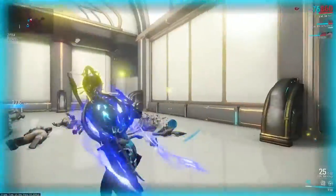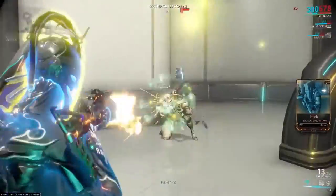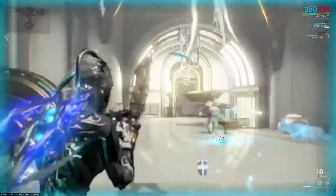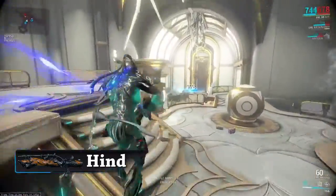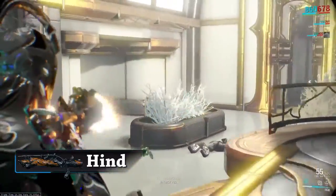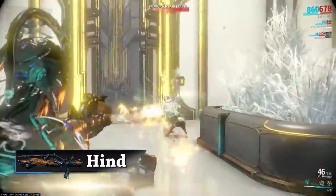Hi guys and welcome to another episode of Let's Mod Warframe. Today we are going to take a look at the Grineer Burst Fire Rifle introduced back in update 9.6, the Hind. The Hind is instantly recognisable as the weapon that the Grineer Elite Lancers use and in my opinion is one of the most underrated weapons in the game.